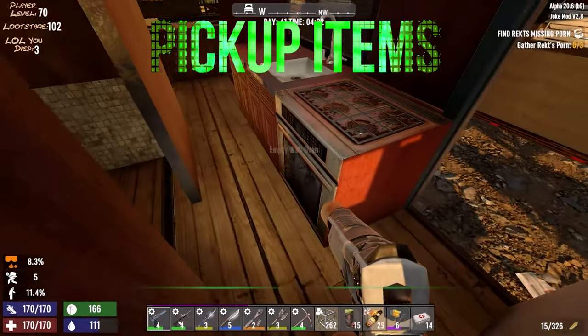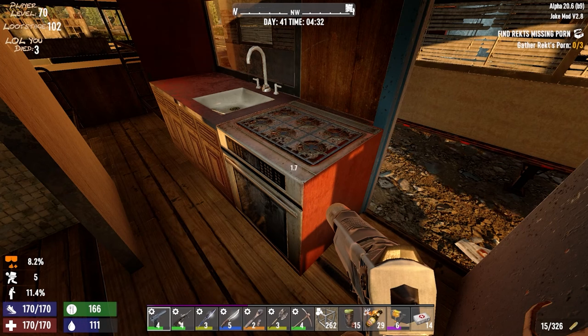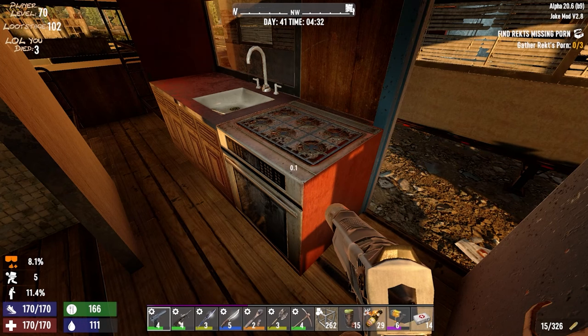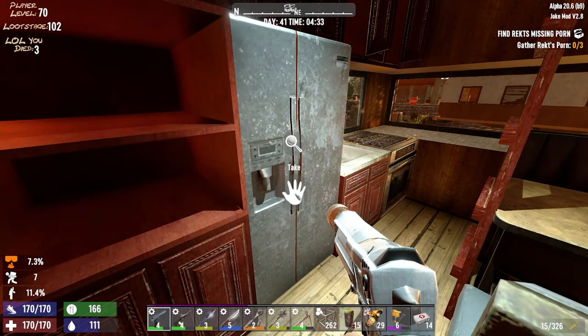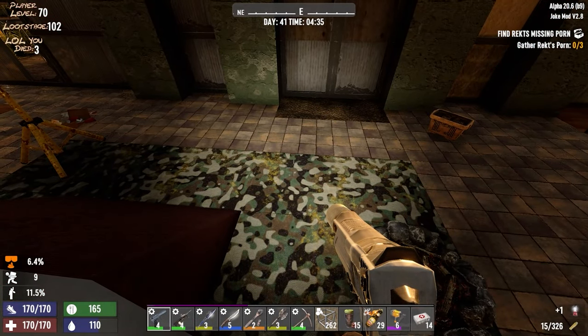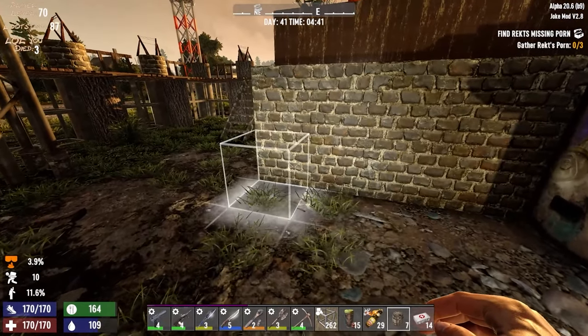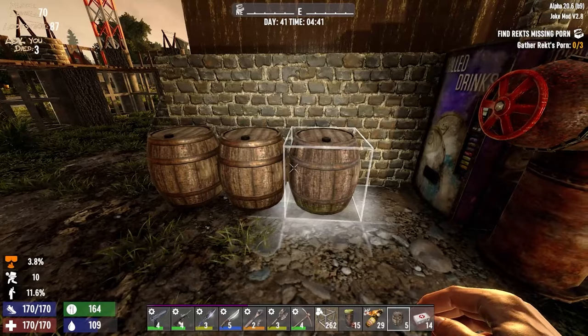This mod allows you to pick up stuff — anything from boxes, fridges, stoves, and crates to lights. Just hold the E key on any item and see if you can pick it up. This is a great thing to know as it will help you initially with obtaining enough storage space. Also, one of the early quests requires you to pick up lanterns, so it's an easy way to get those lanterns from POIs. So you don't have to bother with burning torches as well.